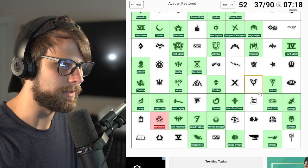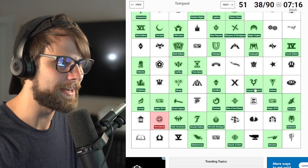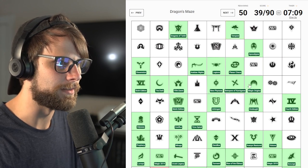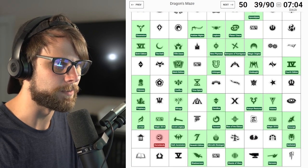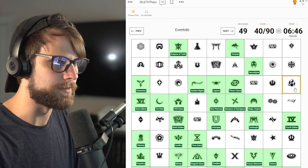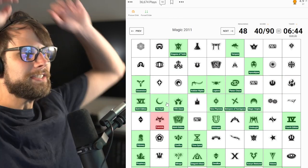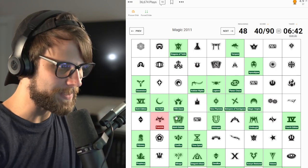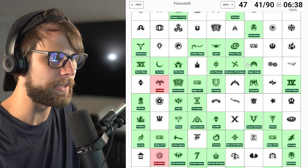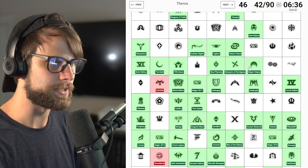Torment - nailed it. Avacyn Restored - nailed it. Tempest - I do know what Tempest is. Dragon's Maze - what a terrible set that was. Eventide - that's Morningtide, right? No, that's Eventide. I've missed two. It's fine. Planeshift - nailed it.